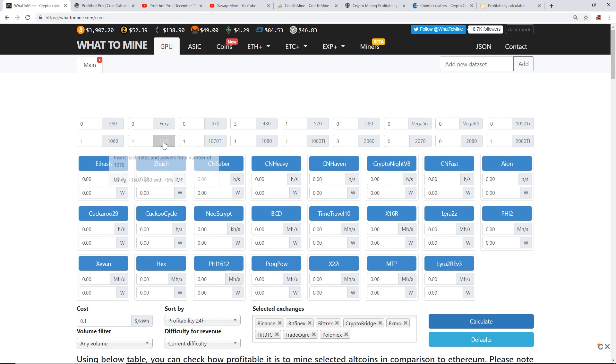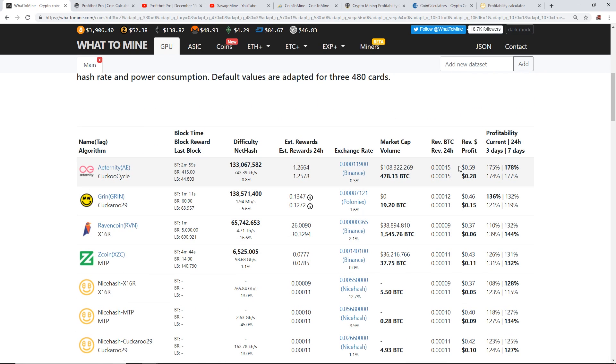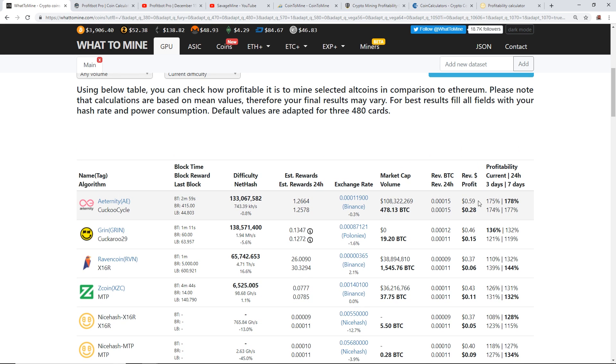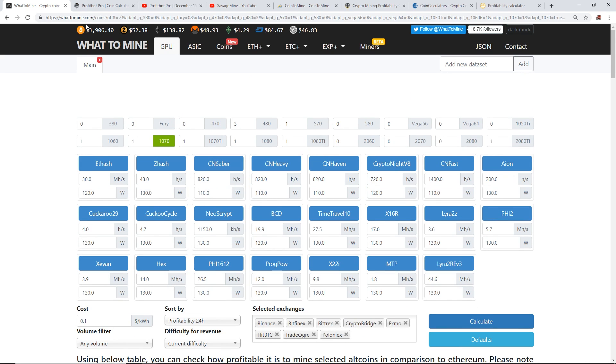I'm not going to go through WhatToMine in detail — you guys know what it is. You choose your cards, click on all the algorithms, hit calculate, and put your cost per kilowatt hour — say 10 cents for example. As you can see, it looks like Eternity Cuckoo Cycle — that's a new one I've never seen before — is on Binance for trading. With one GTX 1070 you can make a profit of 28 cents after 10 cents kilowatt hour, or 59 cents with free electricity. The next coins showing are Grin and then Ravencoin, which is pretty cool — Ravencoin is getting to the top of the profitability chart right now.